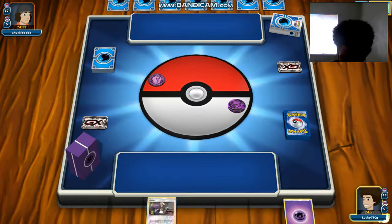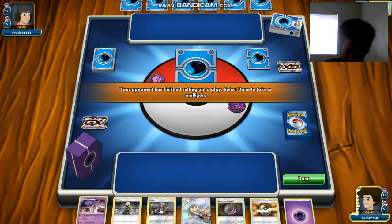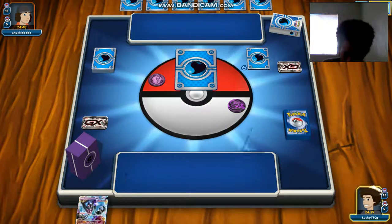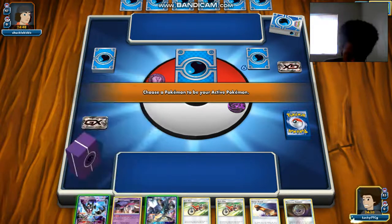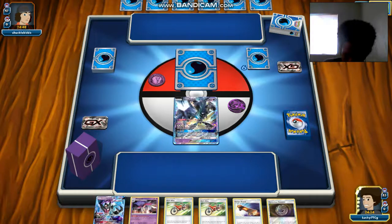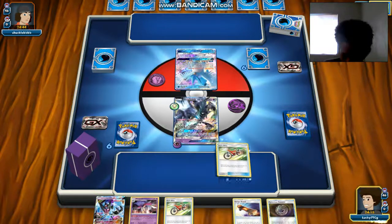Looks like we mulligan first. I just run a consistency build — I took out one Mysterious Treasure to put in a Field Blower, because I know that every deck needs it just in case. This deck has a lot of resources to discard. I don't know if there's an Alolan Vulpix as well, so that's pretty neat.